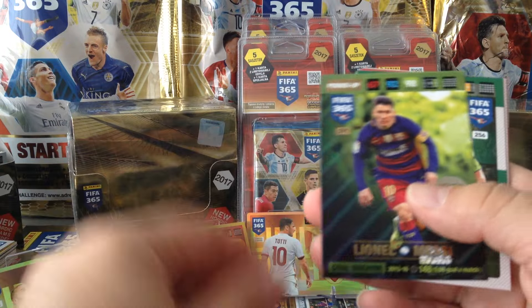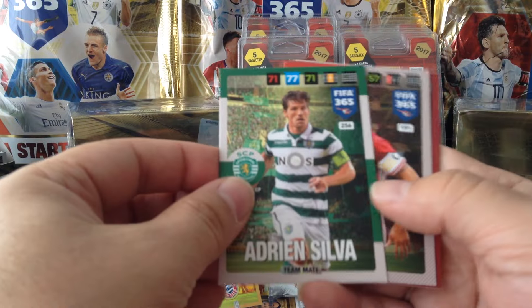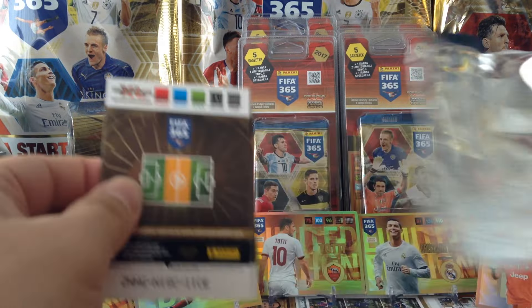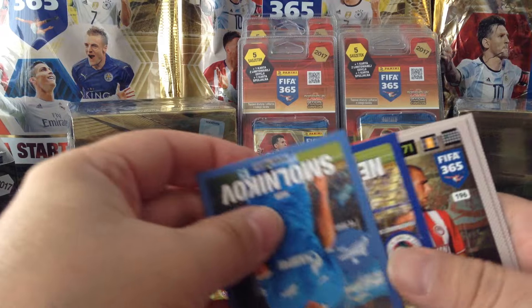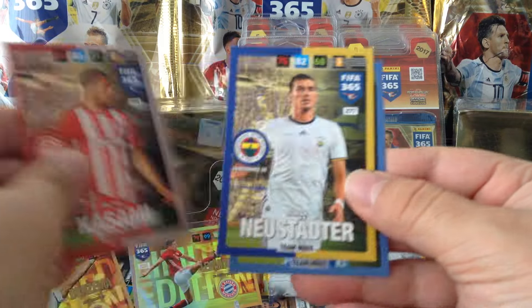Klein International Star. Messi gold machine. Nice one. And the best base. Cedric International Star. Juve logo. Base cards.